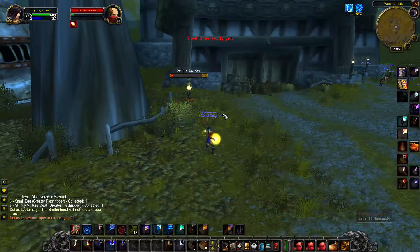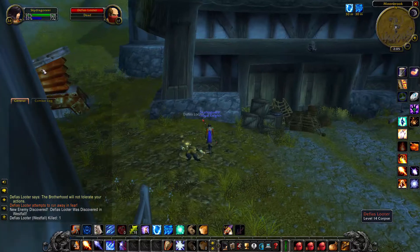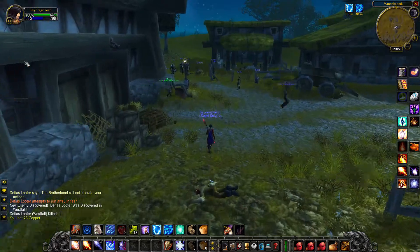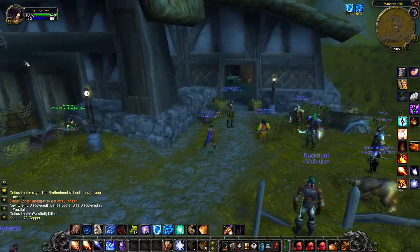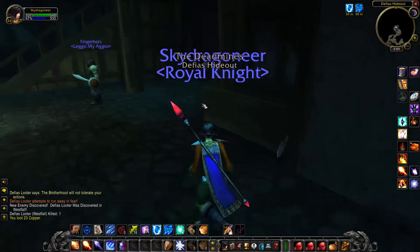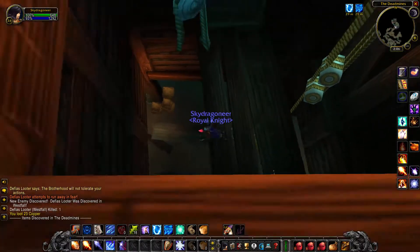We attacked this guy on the way to the Dead Mines and discovered a new enemy. He just dropped copper, so maybe I should keep track of copper — you could track how much copper you've picked up in areas, how much gold you've picked up in areas. That'd be something useful.